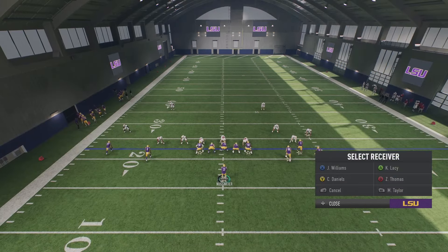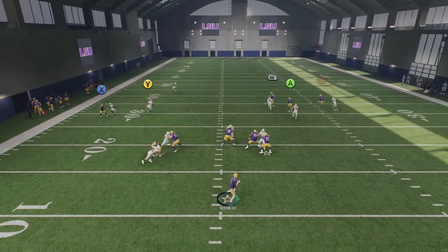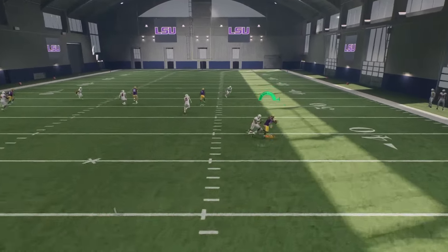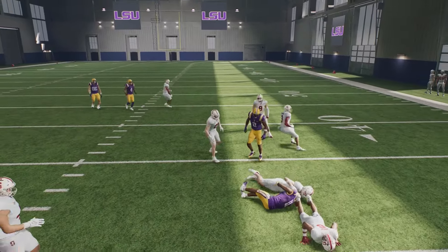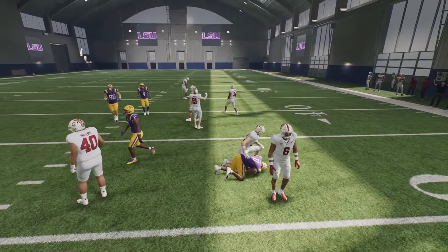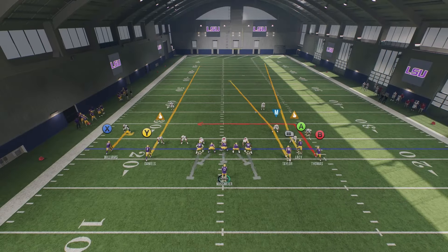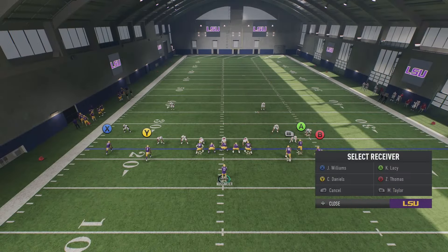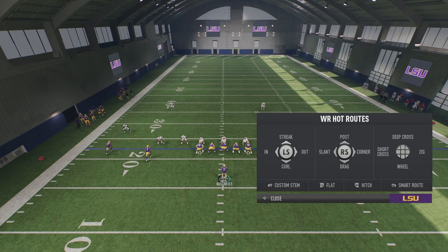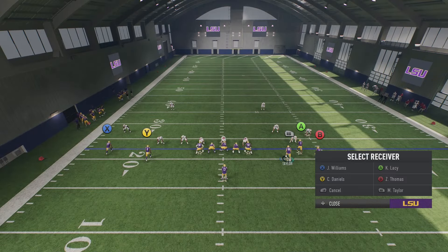Now let's talk about man coverage. You can quick-snap man coverage just by putting the comeback route out there — throw the ball before the wide receiver turns around and you're going to get this every single time. A lot of times I turn this into a one-play touchdown. If you have a shifty wide receiver you can rotate them in or out and easily turn this into something big. Another thing I like against man coverage is corner routes — if you stem a corner route down once it will always beat man coverage every single time.